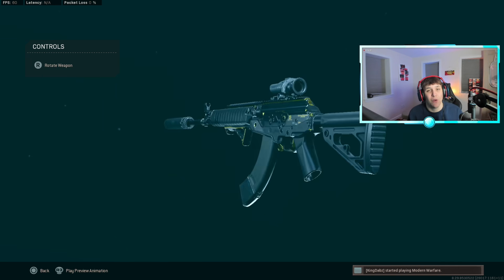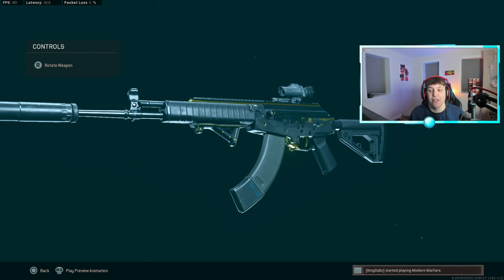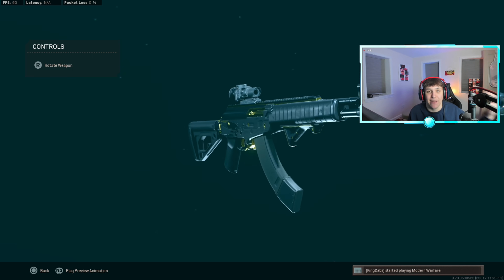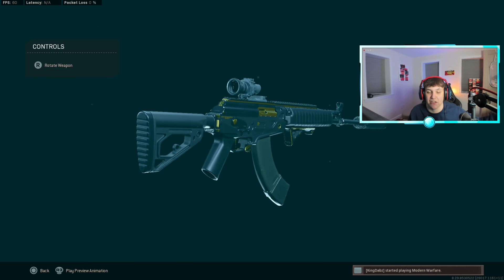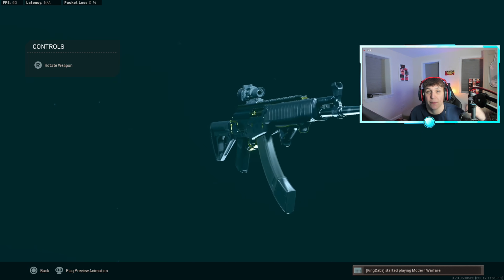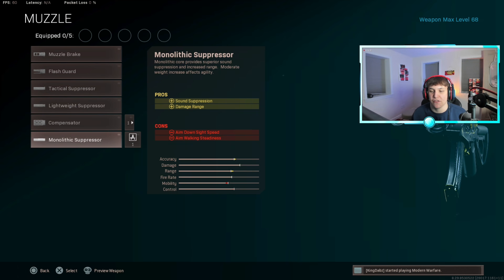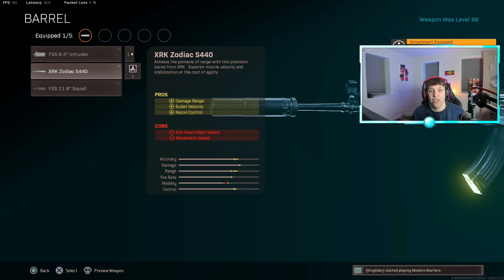Starting off, this wouldn't be a Hydro video if we didn't go straight to the Amax. You guys probably see me use the Amax a lot in my videos. There's one Amax class setup that pretty much every single person uses, and that is this meta class setup. For the muzzle, the Monolithic Suppressor for sound suppression and damage range. For the barrel, put on the XRK Zodiac — it gives you damage range, bullet velocity, and recoil control.